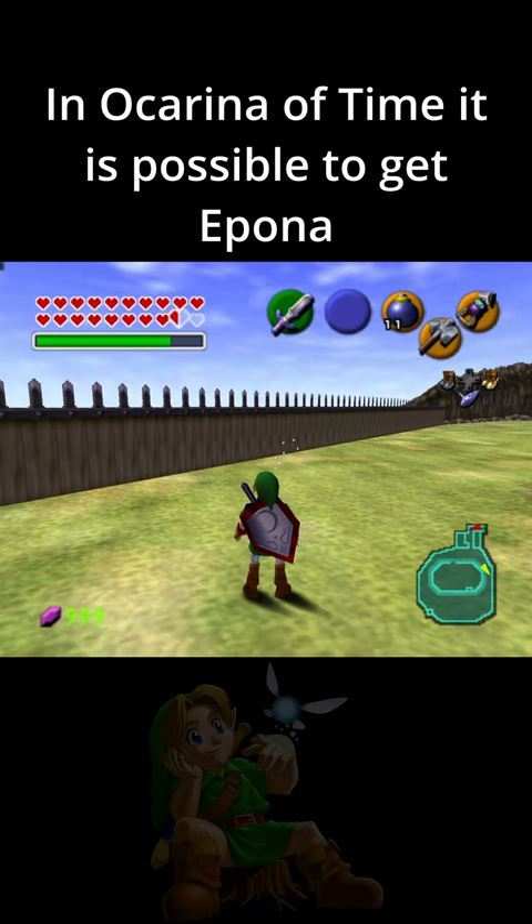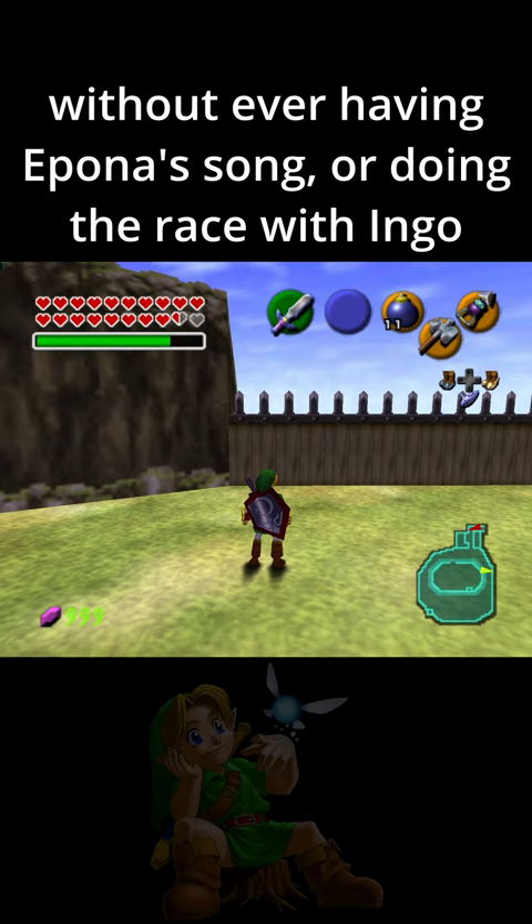Now, given enough time, it is possible to get Epona without ever having an Epona song or doing the race with Ingo. What you do first is get ISG, which you can get from a bomb.